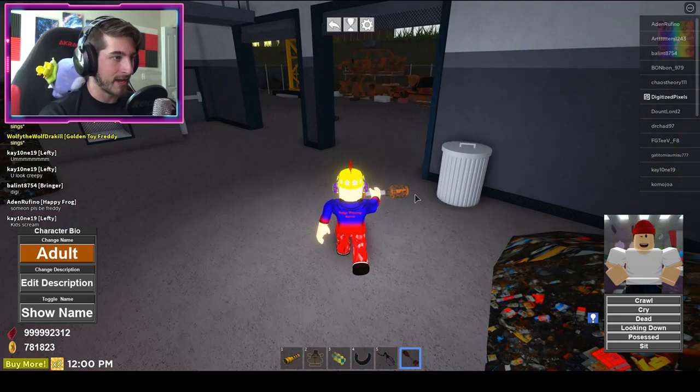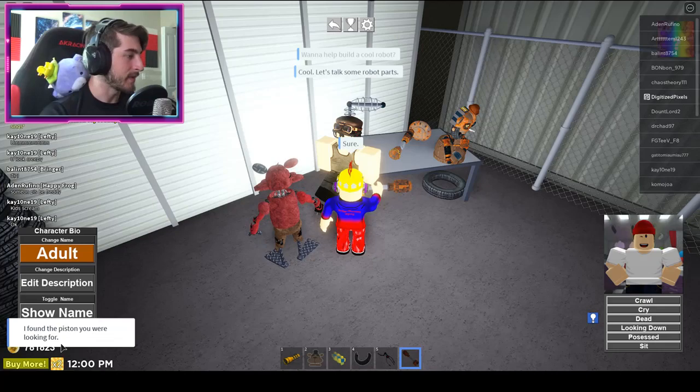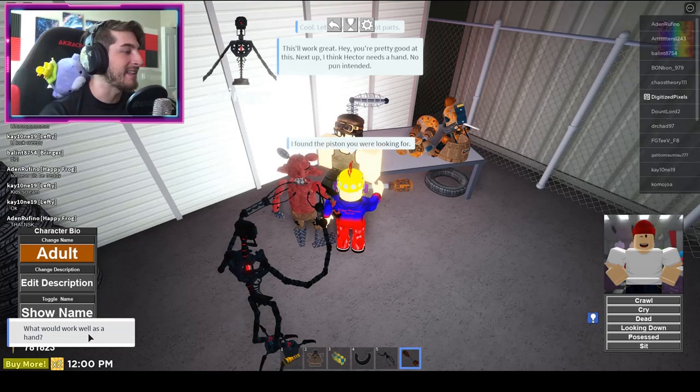Head back to the human Ballora and click to continue talking. Go through the prompts: 'I found the piston you were looking for.' 'This will work great! Hey, you're pretty good at this. Next up, I think Hector needs a hand — no pun intended. What would work well as a hand?'